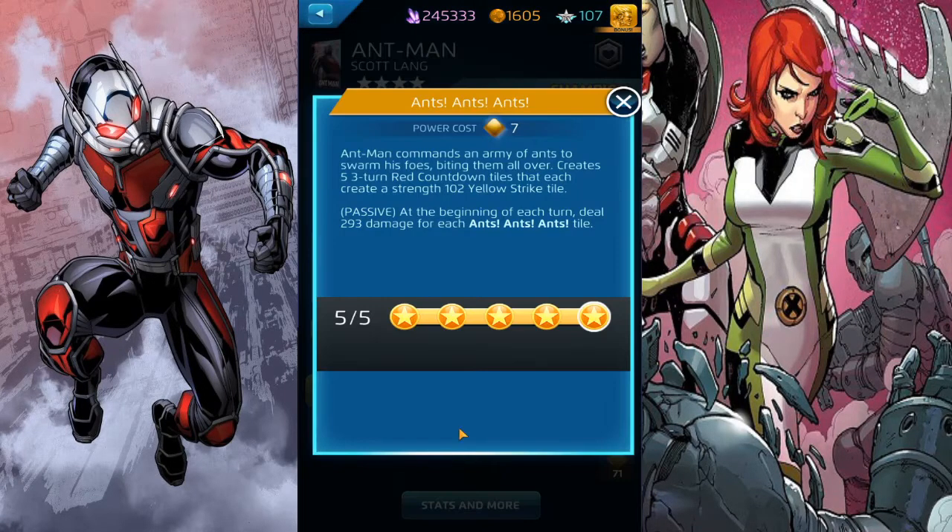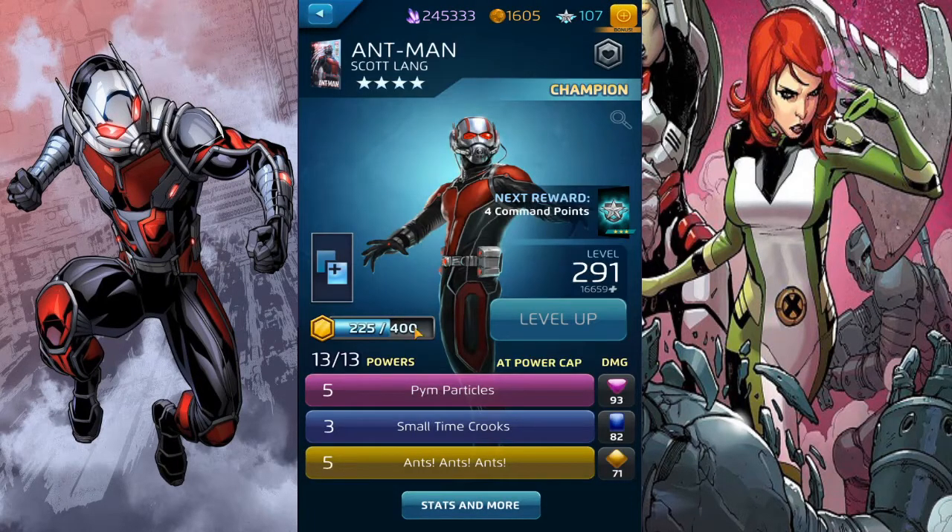We're only going to be focused on blue and yellow. Yellow only costs seven and puts five three-turn red counting tiles on the board, which throw out strike tiles at strength 102 - yellow strike tiles. The three-turn counting tiles are the Ants Ants Ants passive, so you're potentially dealing a thousand damage or less every turn. With the attack tiles you're also dealing passive damage every turn, which is why blue is kind of useless in this 1v1.